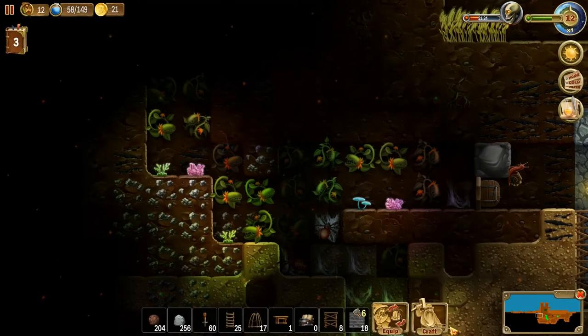Hey folks, this is Noble Rambler and this is Mrs. Rambler, and this is another episode of Craft the World. I gave her some energy drink beforehand to get her all riled up for the episode — she's a little drunk, we'll see how it goes.